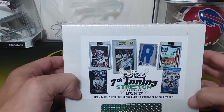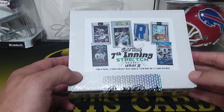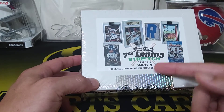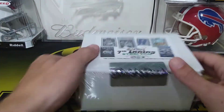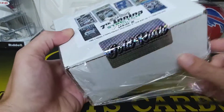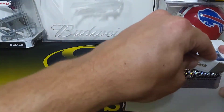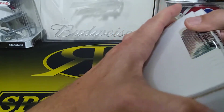Hey guys, RMB Sports Cards back with another video. I did the first series of these a while back - Gold Rush Seventh Inning Stretch. They just came out with Series 2, I think at the beginning of January. Last time we got a couple PC cards for the project. You get four packs, the two Project 2020 cards, and then one gem or one-of-one. It's a fun rip, really not that expensive. There are some chase cards shown on the box. I think you can only get these on Steel City, because I think they have all the Gold Rush stuff.